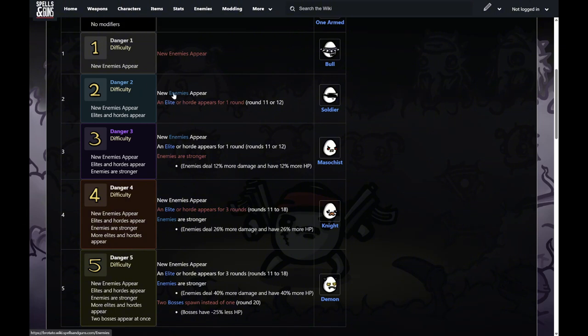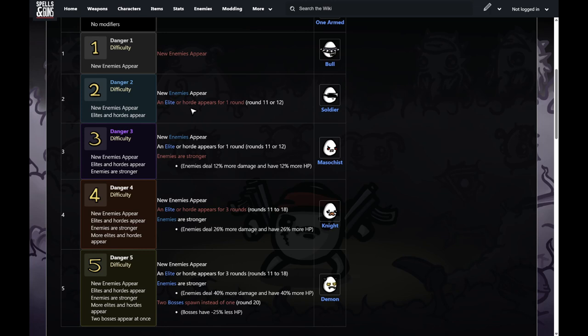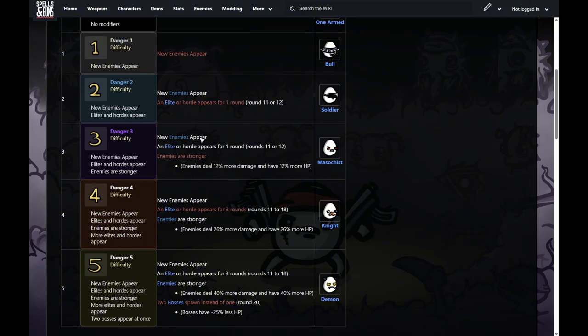At danger level two, more enemies are introduced and we get an elite or horde which appears for one single round between rounds 11 and 12. This doesn't exist in difficulty one and zero. At danger level three, enemies are stronger — they deal 12% more damage and have 12% more HP. There are more enemy types, plus a mini boss or horde round.